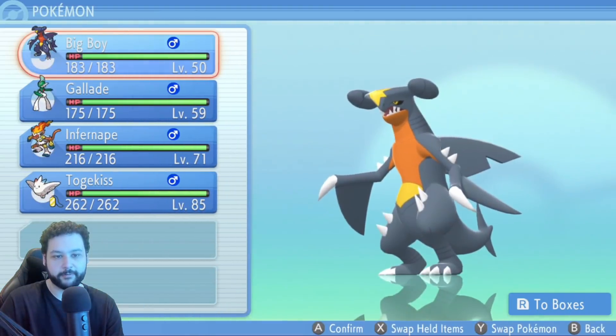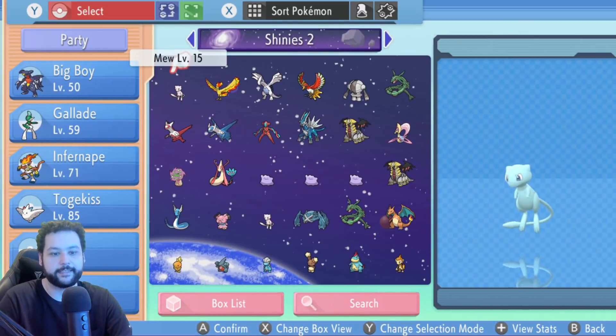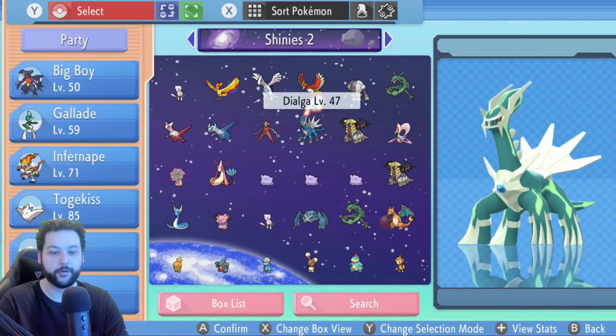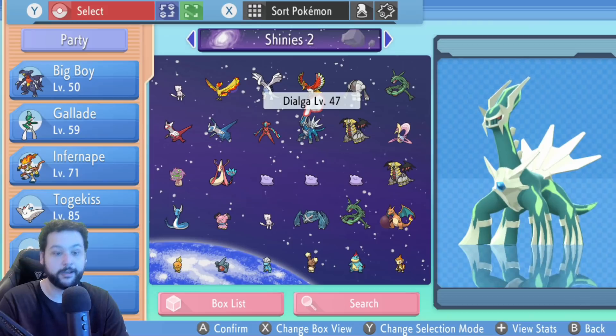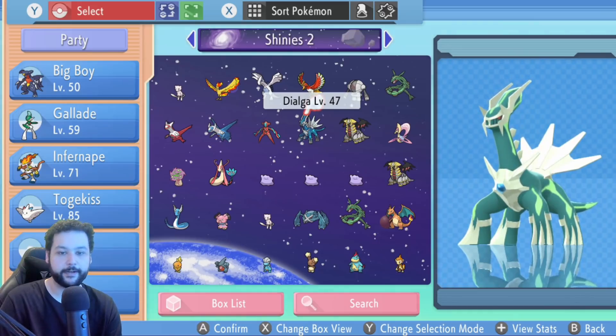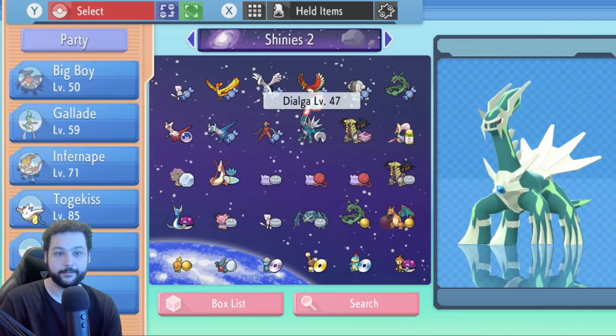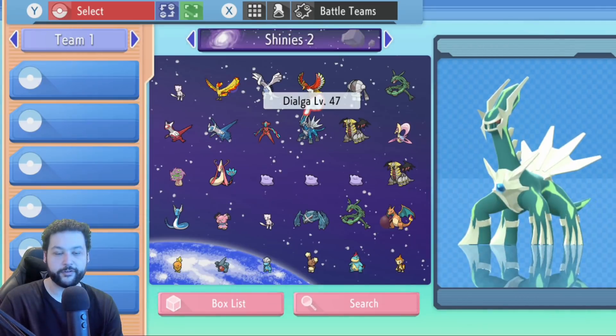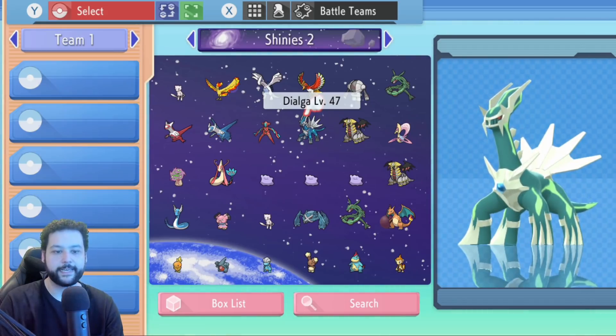Go back to the Pokemon menu and then go to your boxes. Move over to the box you're going to clone — keep the red cursor in the box you want to clone on any Pokemon, it doesn't really matter which one. We just need to use this to check a summary in the near future. Now hit X, then hit B. You'll see the item show up, then hit X again and hit B. You can see we're on the team menu now — this is very important, you need to be on the team's menu for this to work.